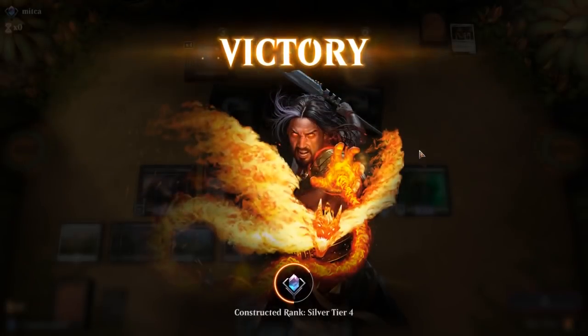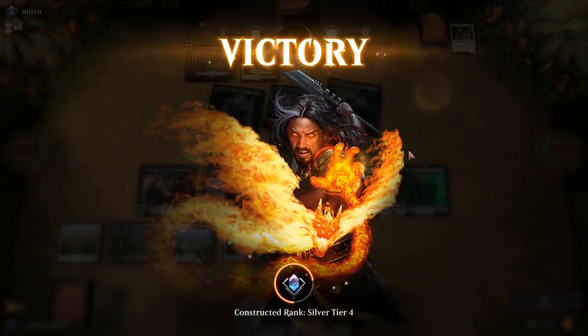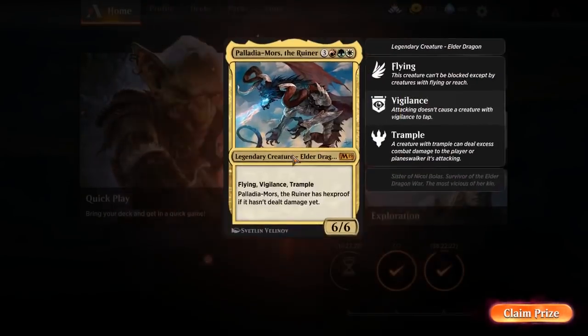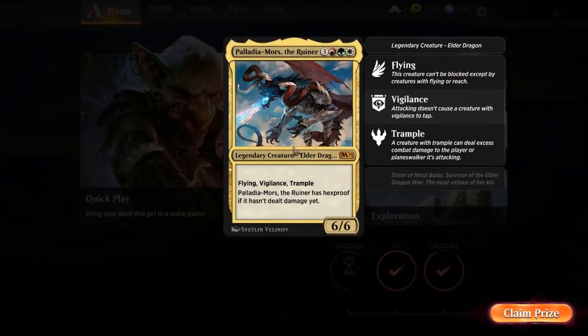Not too shabby. I think the opponent did have some outs there if they played a little bit smarter, but we were going to be taking over the board with just two Lords out. Yeah, so that went pretty well. Oh, we just got a Palladium Ore — I'm all about that. I've been wanting to build a deck around this as well. Six drops are just so hard to get out all the time, maybe in the Explorer though — that would be kind of fun. This would be a really fun card in the Explorer format.